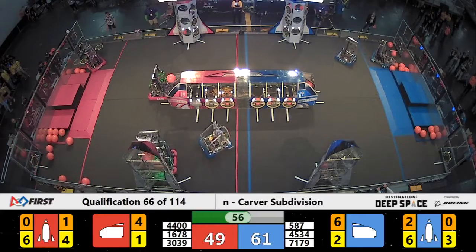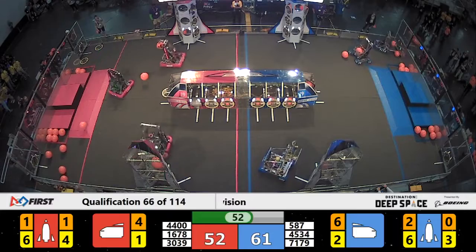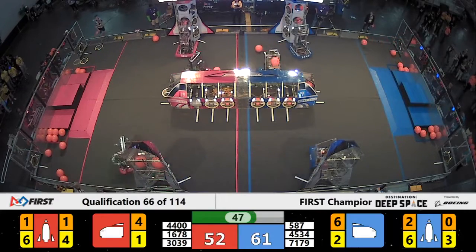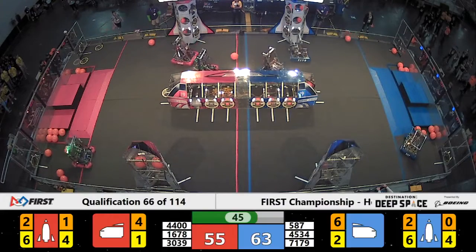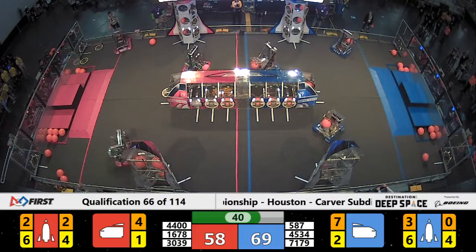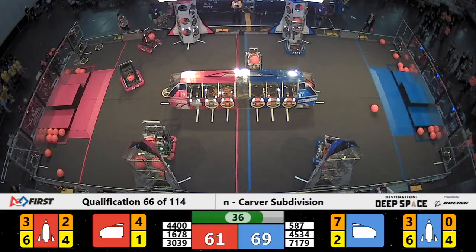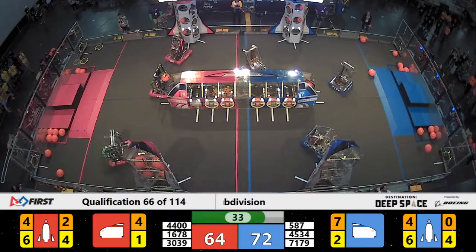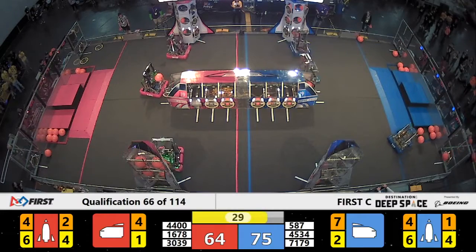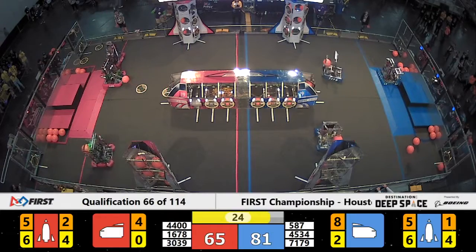Two more pieces of cargo in that top stage of the Blue Rocket. We're inside one minute here on qualifying match 66. Red Alliance now working on their rocket — two pieces of cargo, four hatch panels here on the nearside. Blue Alliance still with the slide advantage, looking to fill up the rocket. I see four pieces of cargo and six hatch panels. 71, 79 — Crossfire continuing to hammer away and prepare that rocket for liftoff.